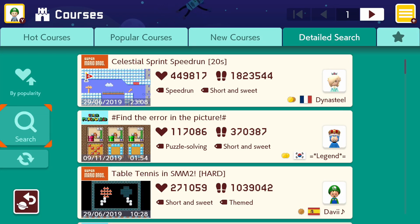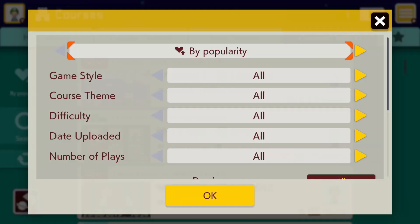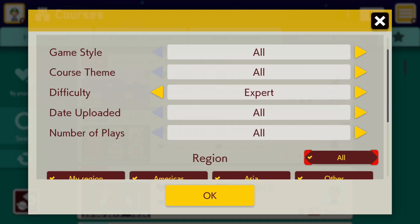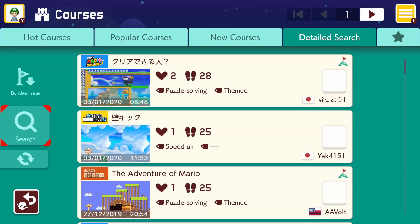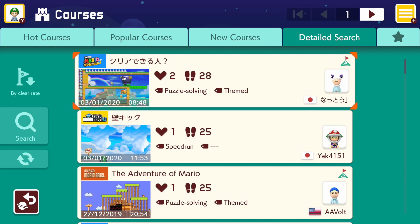Hello and welcome to Mario Maker 2! Today we're gonna do some uncleared expert levels. Most of you probably know how this works, but in case you don't, we're using the detailed search and we're gonna search by clear rate and difficulty expert, and that way we only get uncleared levels that we can try to finish and get the first clear in.